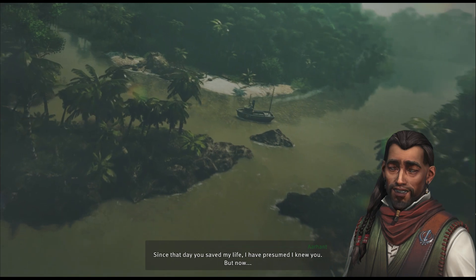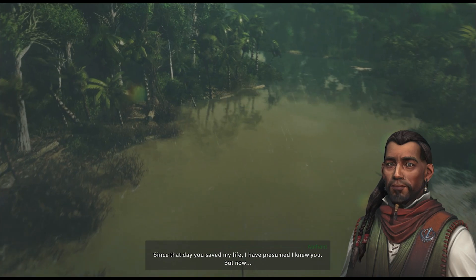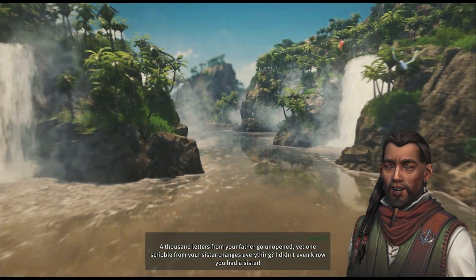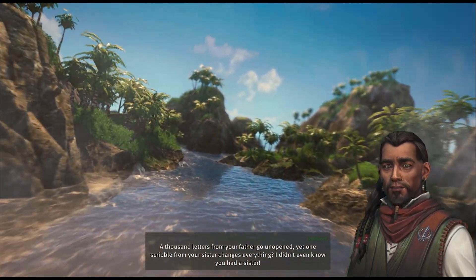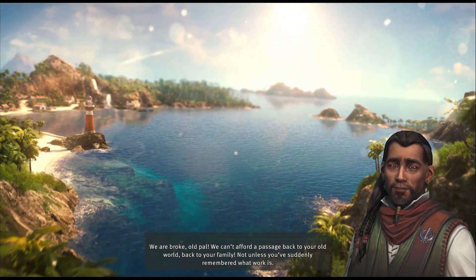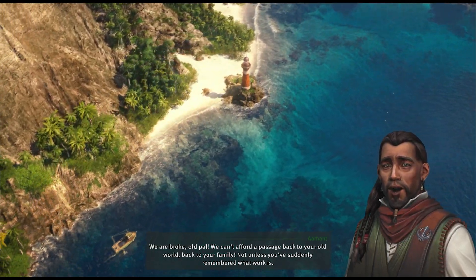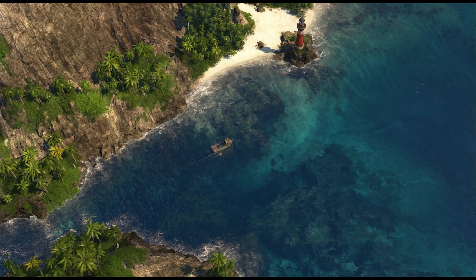Alright, the cutscene begins: 'Since that day you saved my life, I have presumed I knew you. But now — a thousand letters from your father go unopened, yet one scribbled from your sister changes everything.' 'I didn't even know you had a sister. We are broke, old pal — we can't afford a passage back to your old world, back to your family. Not unless you've suddenly remembered what work is.' 'Saying I'm work-shy, are you? I don't like that much.'